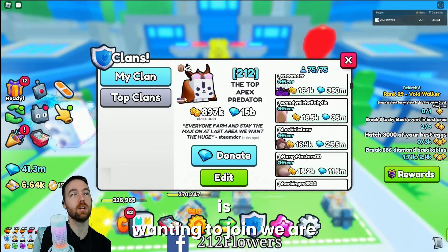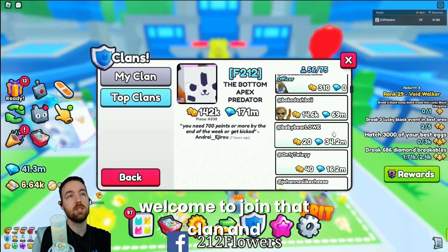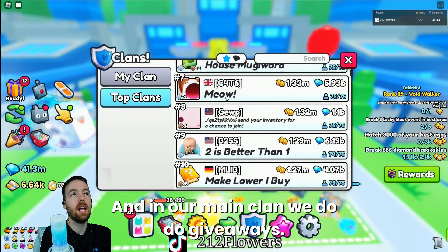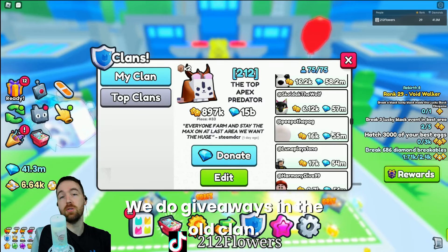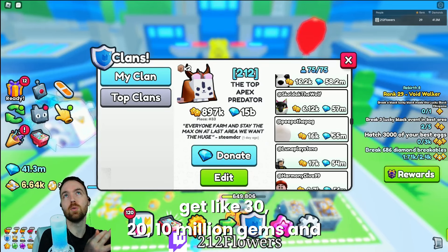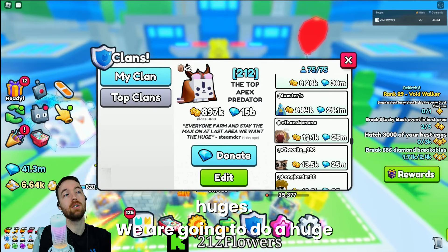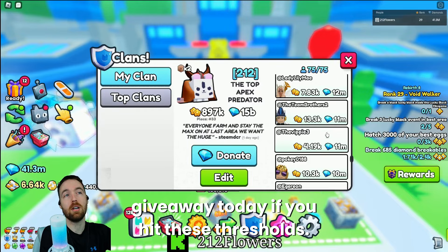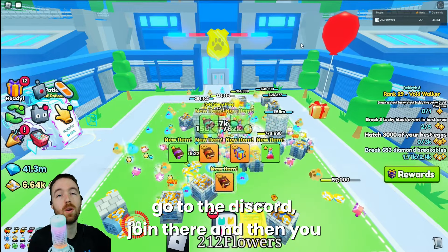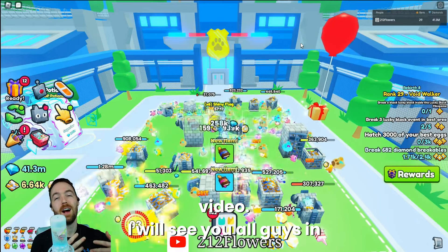I do have a clan — if anyone is wanting to join, we are full at the moment. We do have an alt clan called F212 and you are more than welcome to join. If you do well enough in clan battles, we will move you over to our main clan. In the main clan we do giveaways; for the alt clan, top one, two, three get 30, 20, 10 million gems. In the main clan we give away multiple huges — we are going to do a huge giveaway today if you hit these thresholds. If y'all want to join, go down below, go to the Discord, join there, and you can apply for the clan. Guys, I hope y'all enjoy this video — I will see y'all in the next one.